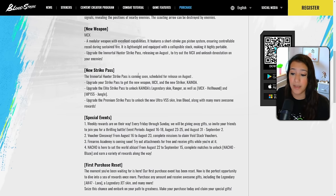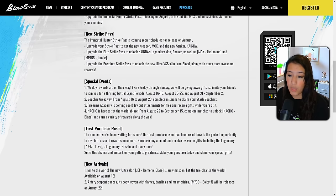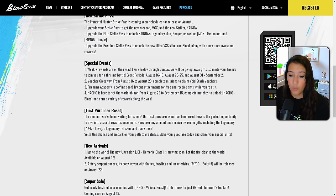On top of that, there is an ultra VSS skin in the striker pass as well. For special events, weekly rewards are on their way — every Friday through Sunday we'll be giving away gifts, so invite your friends. Event periods are August 16th to 18th, August 23rd to 25th, and August 31st to September 2nd. There's also a voucher giveaway from August 16th to 23rd — complete missions to claim void stash vouchers. Nacho is here from August 22nd to September 15th — complete matches to unlock him and earn rewards.